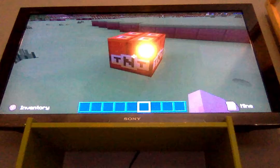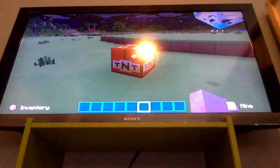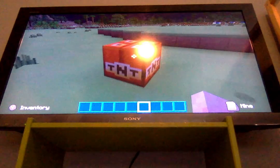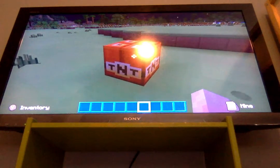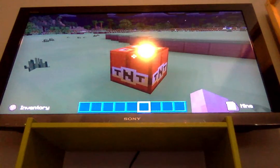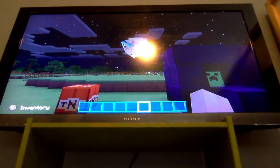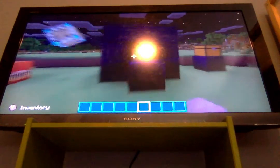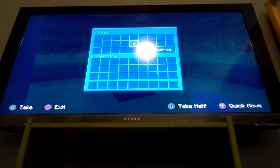We have our regular TNT, and this is a different type of TNT. It's kind of like the regular one but a little bit different — this type does like two, three, or four times the bigger explosion as a normal TNT. This is called the Blast TNT. Over here we have the Ancient TNT, over here we have the Creeper TNT, and then in this chest we have the Fire TNT.